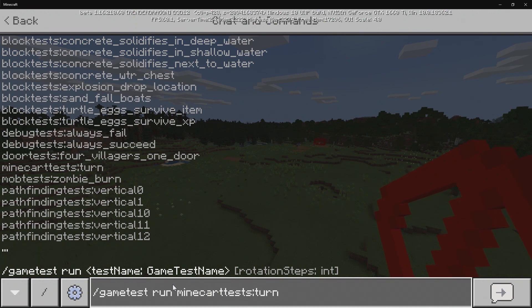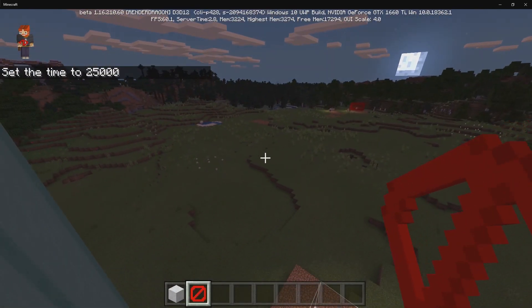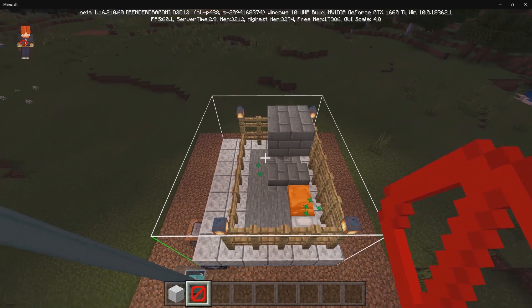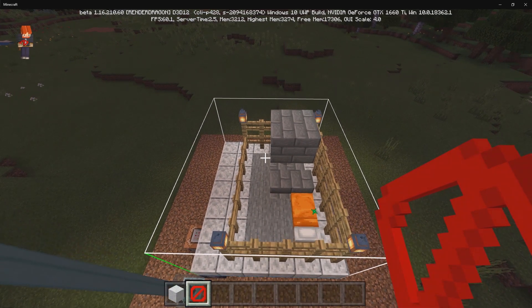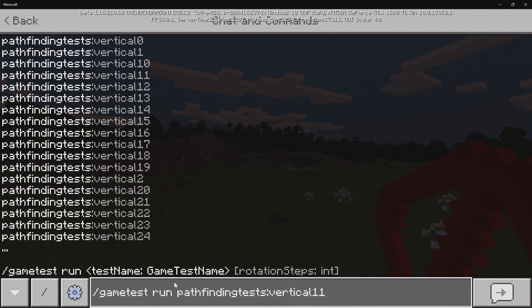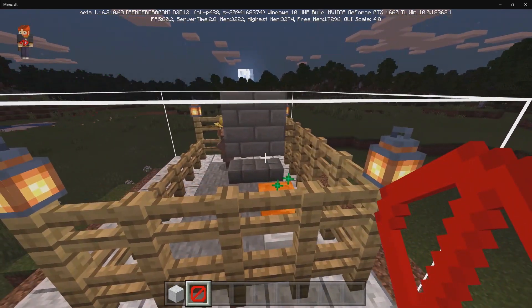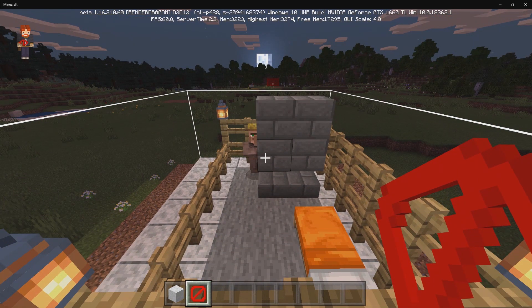We have a Minecart Test, which checks if they'll turn or not. We have Zombie Burn — basically testing zombie burning, so very boring. We have Pathfinding Test Vertical. If I press Enter and type in 16, the villager is just going to be pathfinding back and forth in a vertical formation. This is seeing how a mob will pathfind in certain scenarios.